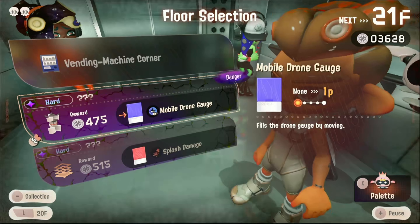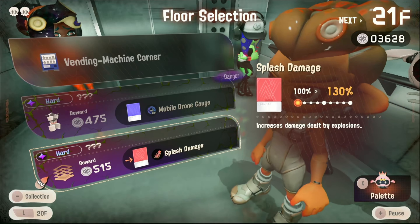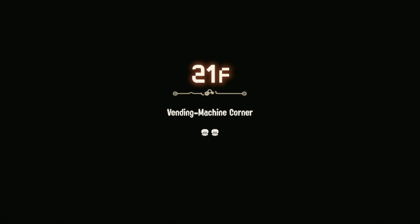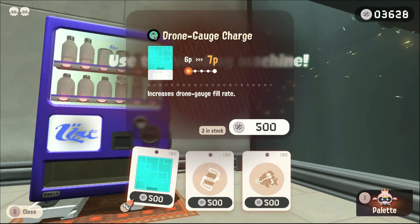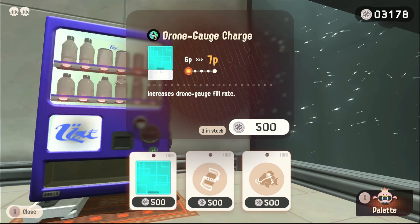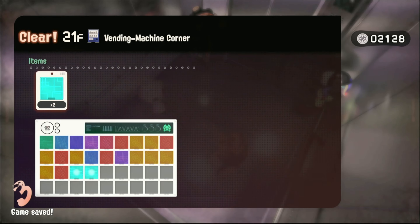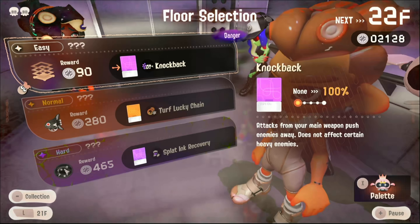So we could go to a vending machine. This hard danger fills the drone gauge by moving, or this hard one increases damage dealt by explosions. We have a lot of membucks because we just quickly refilled it, so let's go to the vending machine. Hopefully there's something good in this vending machine - the last one had some really good stuff with the piercing. Increase his drone fill rate - sure, why not. Let's buy two. Enjoying your downtime? Let's go next floor. The thing about vending machines is even if you don't want to buy one, you can just go and come back.